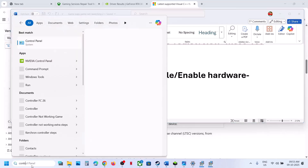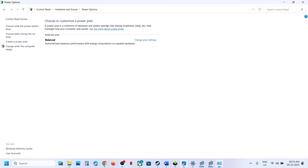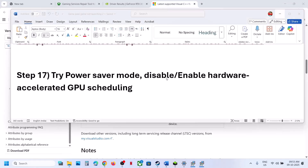Still not working? Try power saver mode. Type 'control panel' in the Windows search box, click Control Panel, go to Hardware and Sound, then Power Options. Select Power Saver, relaunch the game and check. You can also try Balanced or High Performance, but try Power Saver first.